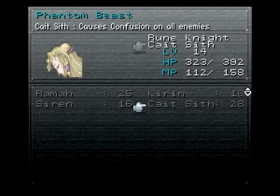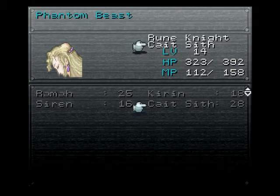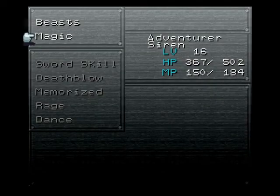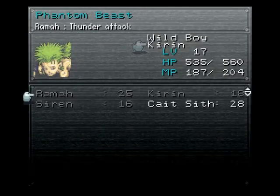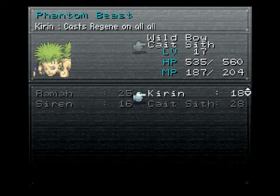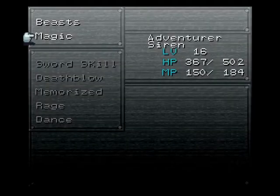To unequip an Esper, or Phantom Beast, you just select any empty slot and that'll unequip it. To equip it, you have to select it and then click it again. A lot of people don't seem to be able to figure out how to do that.